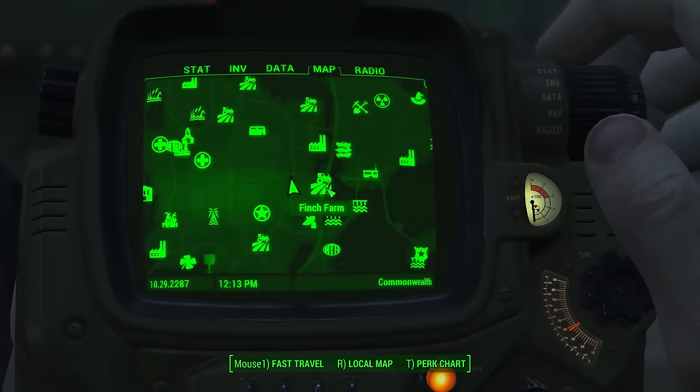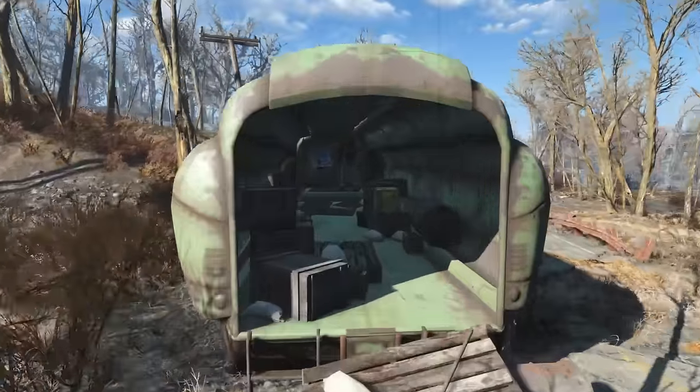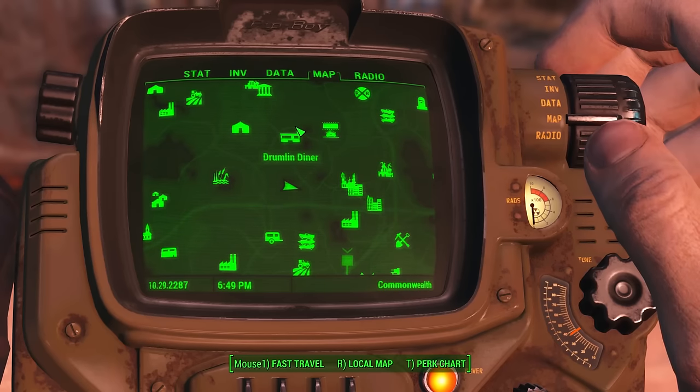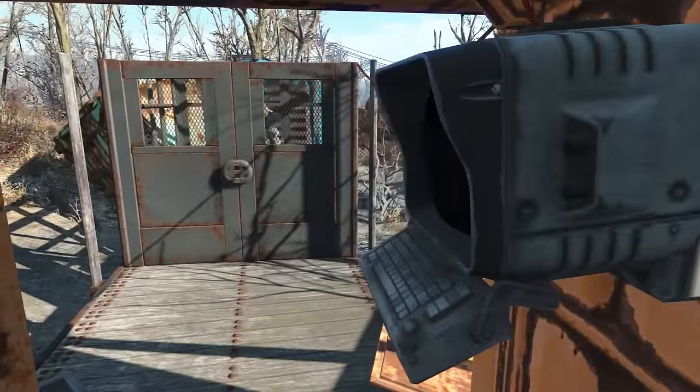West of Finch Farm is an army convoy. Inside the large green semi-trailer is another suit of armor, but be on the lookout for a crazy robot guarding it. South of the Drumlin Diner is a derailed train with a set of power armor still locked up. The terminal controlling the door has a rating of advanced for a hacker entry.